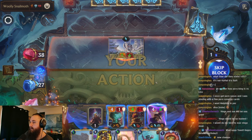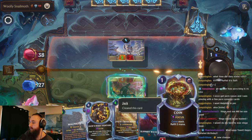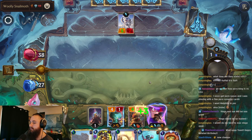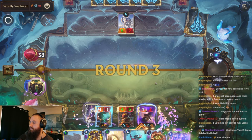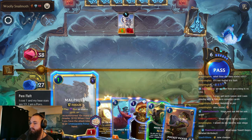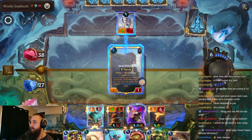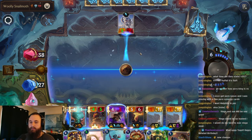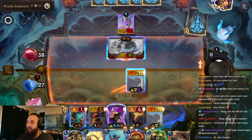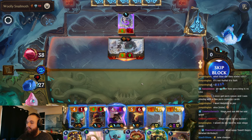Not too bad. Another strike off, another coin. Sure, let's drop Malphite. Stun that. Get both copies of him on the board. I mean, I kind of doubt there's going to be new champs. I would love it. That is bigger than I thought it would be.